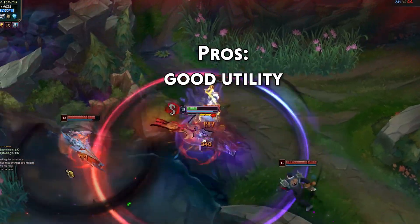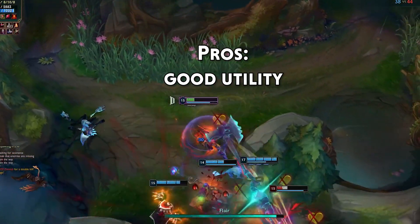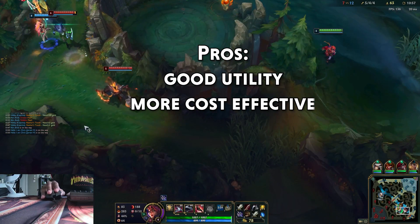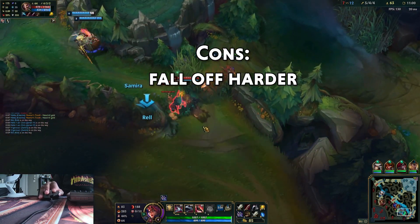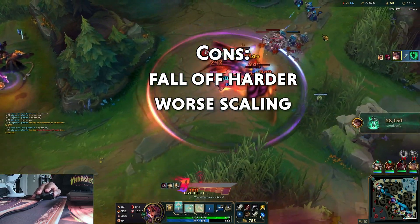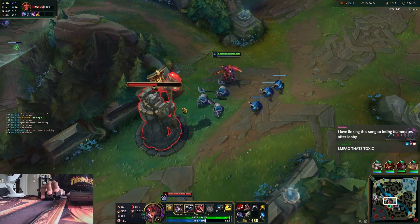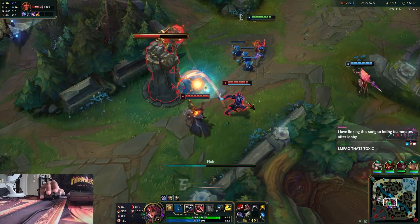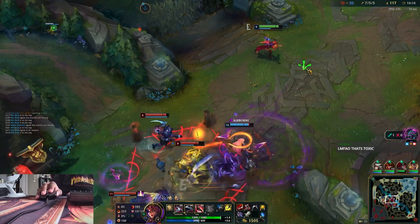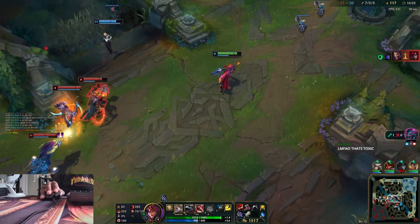You can still get the invulnerability at times since you're not only killing people with your ult — you're also killing people with your normal combo. The fact that it's cheaper lets you hit that spike faster, leading into a better mid game and allowing you to end the game faster. The bad parts about this build are: one, you fall off a lot harder; two, you scale a lot worse; and three, you deal a lot less damage to tanks. But when people make that argument, it confuses me, because as Samira you're generally not going after tanks anyway — you're aiming at squishy champions in the back line, trying to one-shot them. This build fits that narrative perfectly.